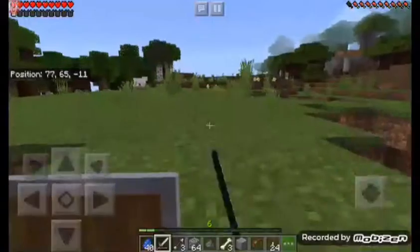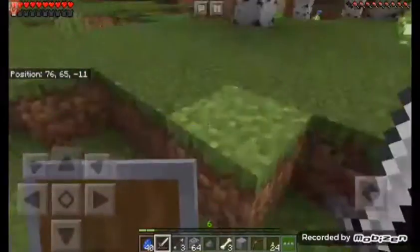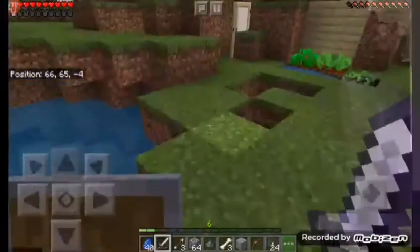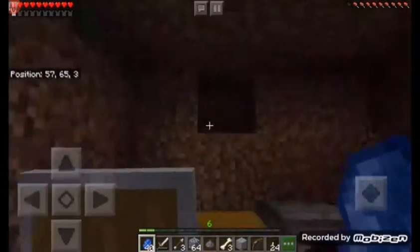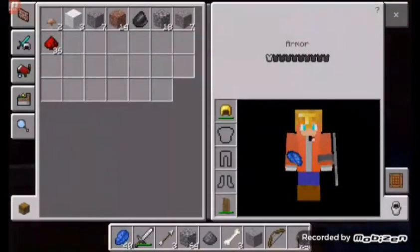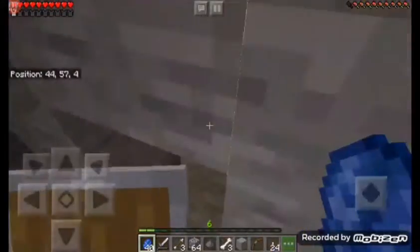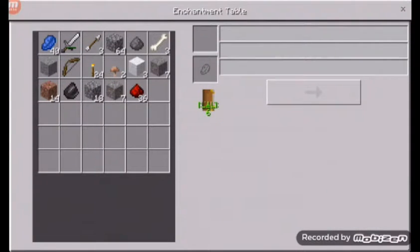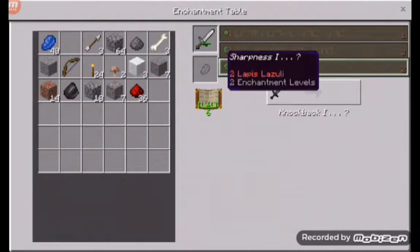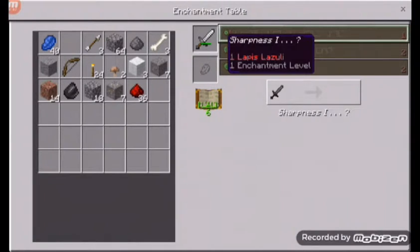Hey guys, welcome back to another video. Today I was coming out here looking for a horse, and I found one because I desperately need one. And I thought, oh yeah, by the way, guess what I found? I found this! And wait, there's my enchanting table. Wait, didn't I make a room for it? Oh, that scared the life out of me. But yeah, I got this. So let's see what we have: knockback, sharpness one, and sharpness one again.